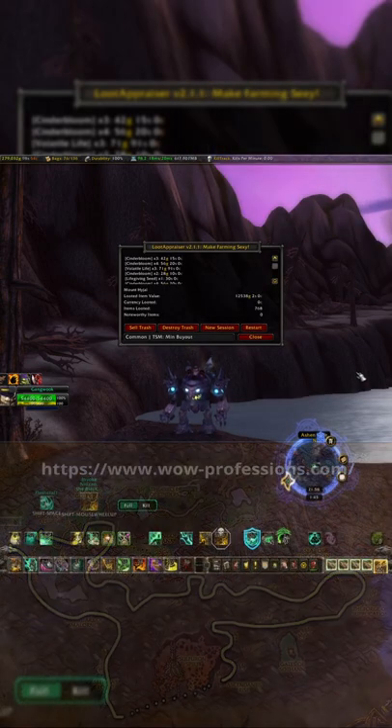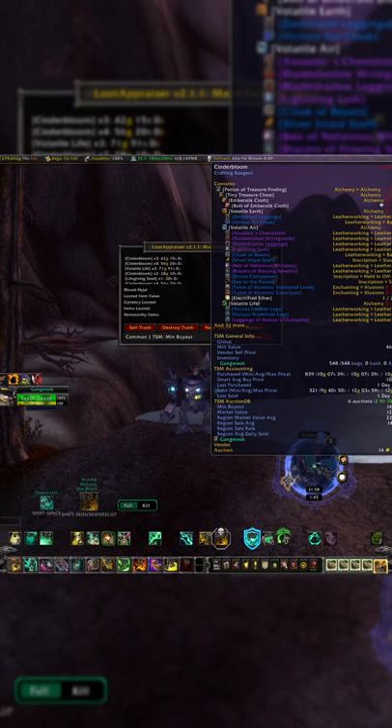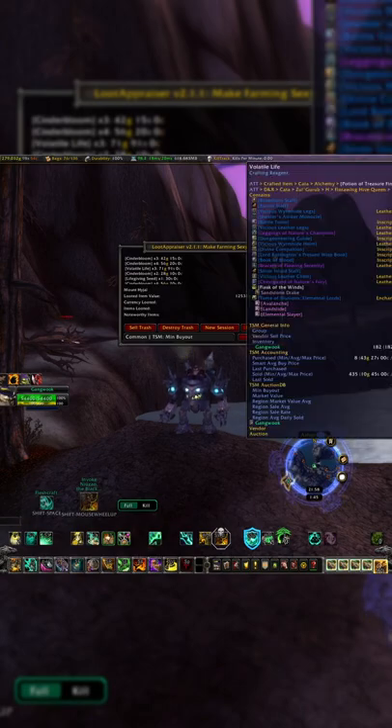So I did this for an hour, and I got about 550 of the cinderbloom and 180 volatile life, and that was about 12,000 worth of materials on my server.